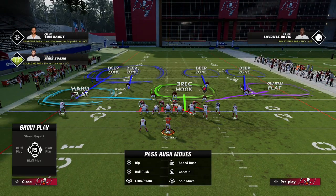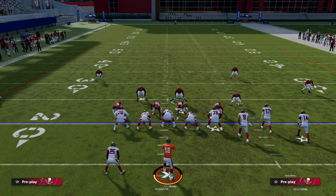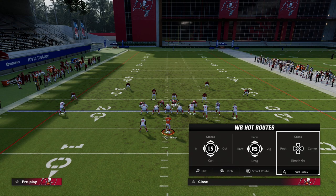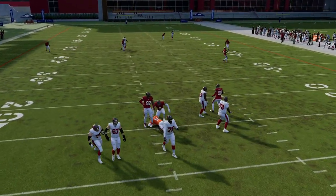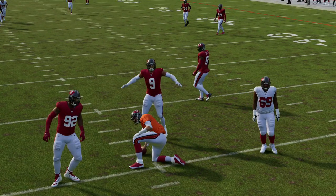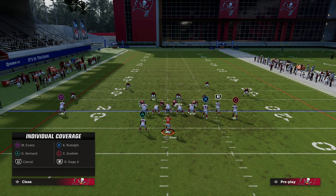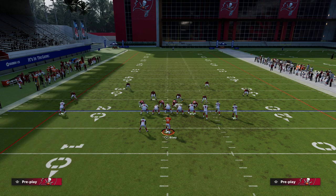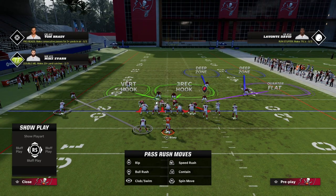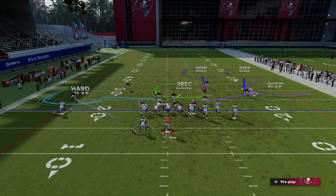With the hard flat and bluff blitz setup, you still get that bracketed coverage on the post route — this is really effective. If they run a quick crosser, you've got the drag covered, and you'll see the deep half does a great job matching onto the post. Another way to handle this formation to the left side is to man up the safety onto the number one receiver and man the cornerback onto the running back.